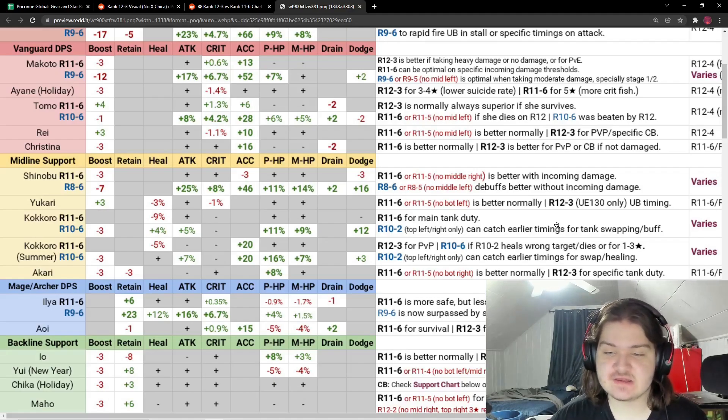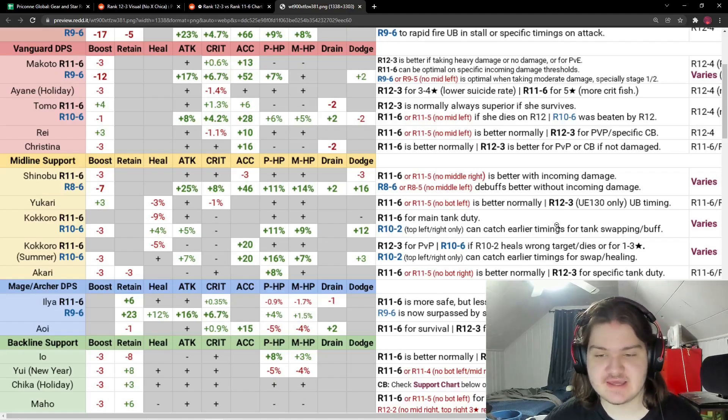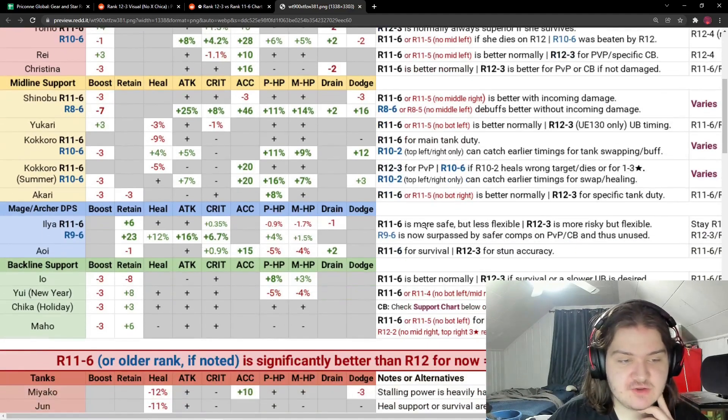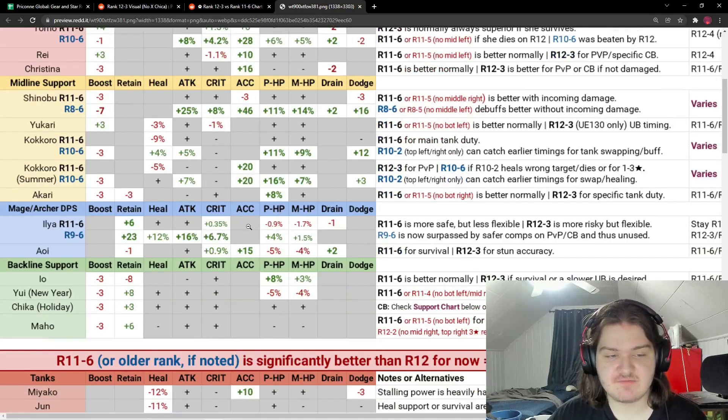Rank 10-2 can catch earlier timings for tank swapping. For Summer Kokoro, rank 12-3 for PvP, rank 10-6 if rank 10-2 heals the wrong target or dies, or for one to three stars. For most people, rank 10-2 top-left type right only is what I recommend, as it can catch earlier timings for swapping and healing. Akari is rank 11-6 or rank 11-5 no-bottom-right, then rank 12-3 is for specific tank duty. Moving on to mage and archer DPS, we have Ilia and Oi.